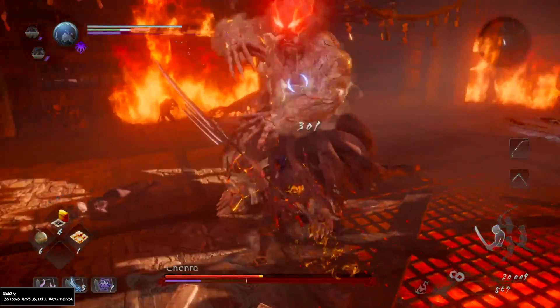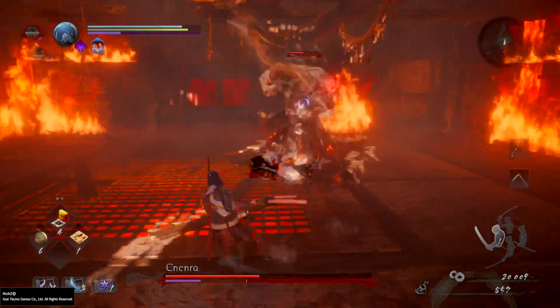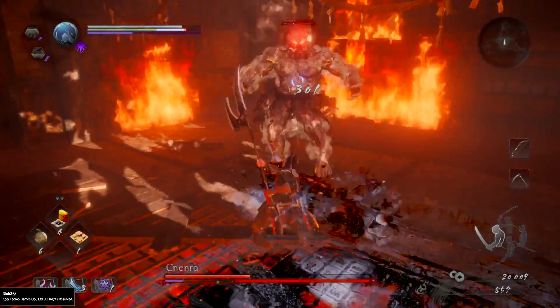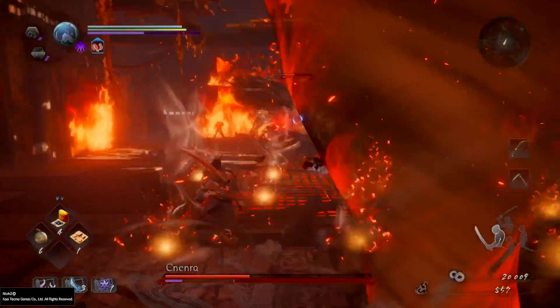His move that is quite easily burst countered is the tornado move he loves to throw out — it's a move that will track you and go straight for you, so time it properly. I missed it a few times because I wasn't paying close enough attention, but it's a fairly straightforward attack to burst counter. There are definitely harder attacks to burst counter.